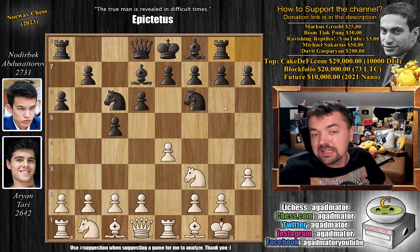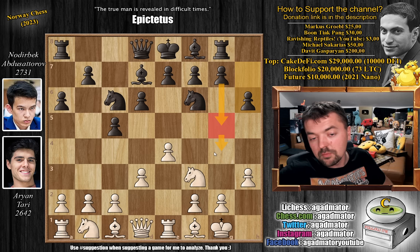As we go further into the future, it's something we are getting used to more and more as players really go out of their way to surprise the other guy. So d3, pawn to h6 preparing g5. And now Aryan says, all right, I can't just be idle and wait for g5, g4 — I have to create something. And he plays pawn to b4.